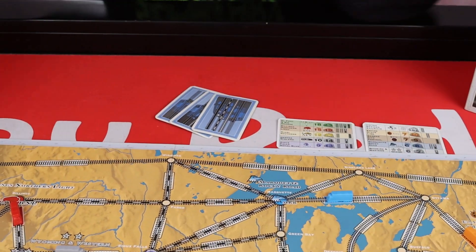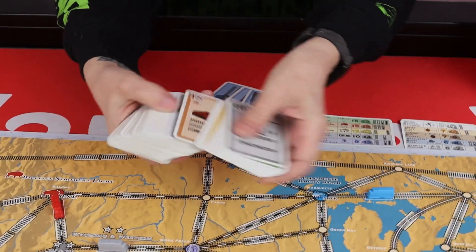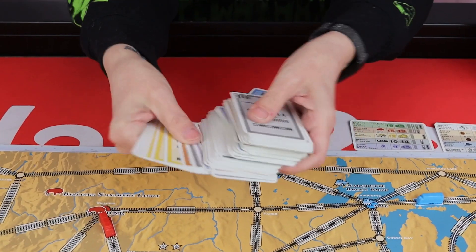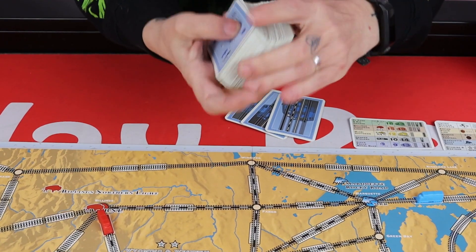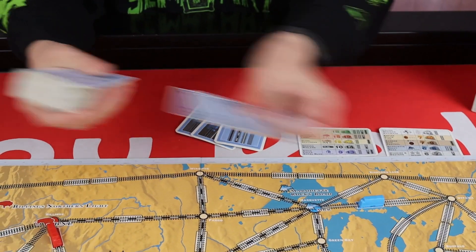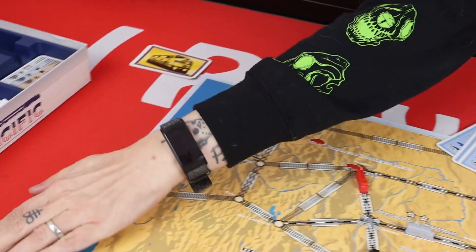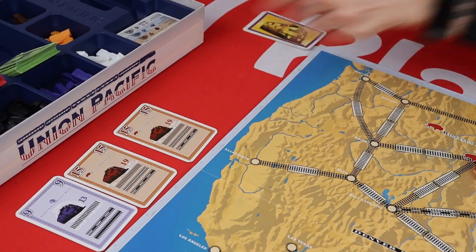We've then got our deck of normal share cards — we'll explain why they're normal in a minute. We're going to shuffle these and deal four to each player, and we're going to put four out on the display.